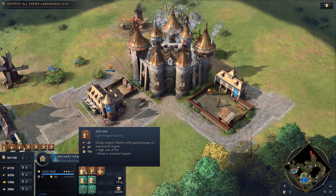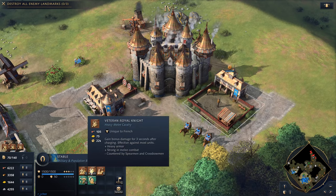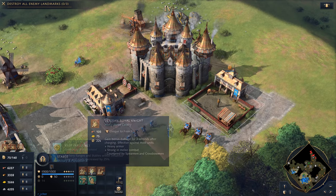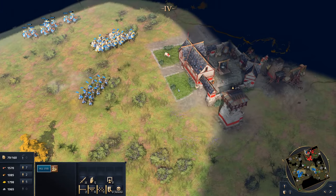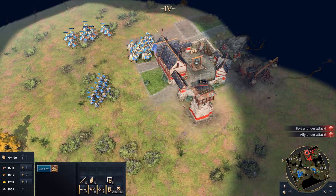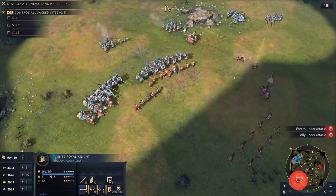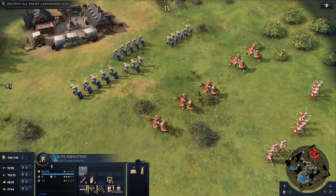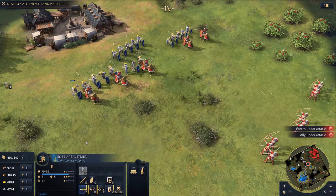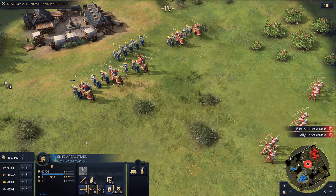To help expand their powerful army, archery rangers and stables can train units cheaper than other civilisations when constructed within the influence of French keeps. Engaging with the French army in their hit and run attacks can be deadly for opponents. The Royal Knight can initiate fierce charge attacks, benefiting from bonus damage, while the Abletrier's bonus melee armour and ability to deploy shields can put up a powerful and unyielding defence.